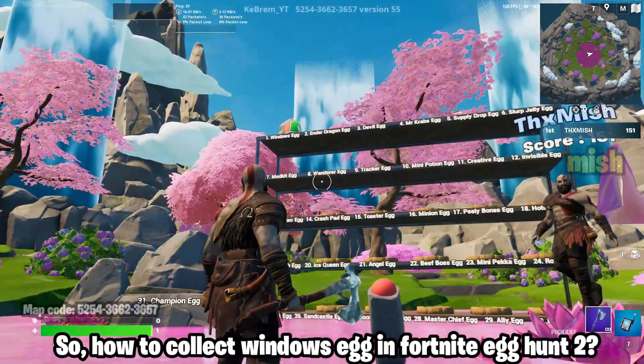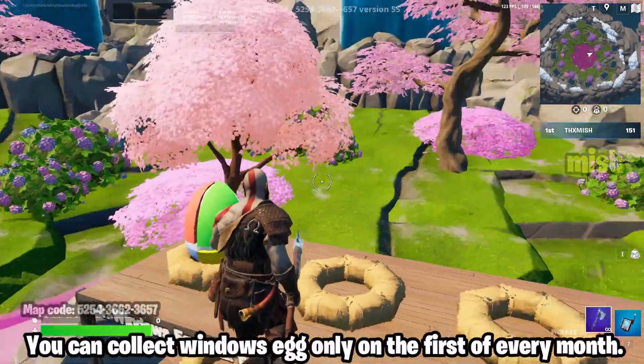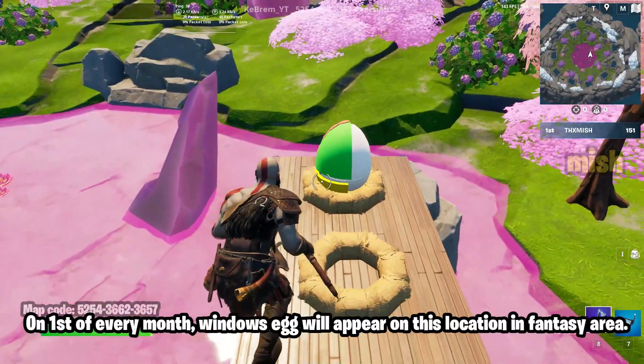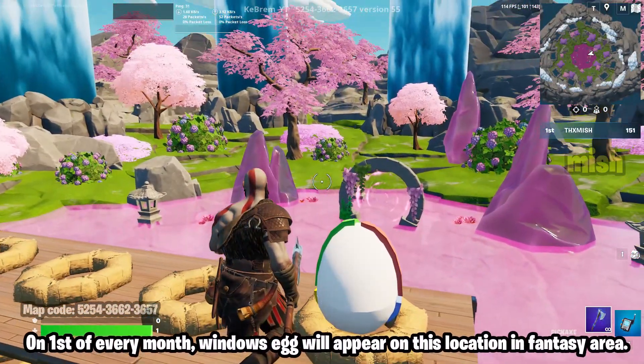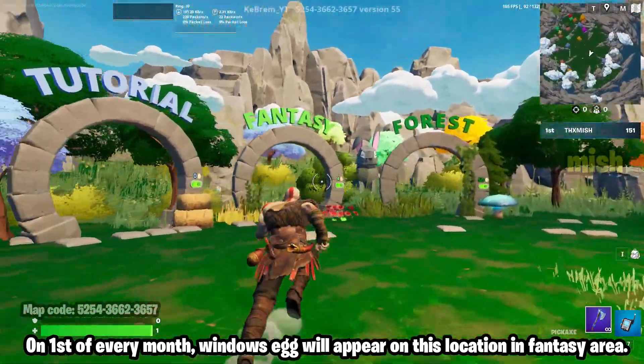How to collect the windows egg in Fortnite Egg Hunt 2. You can collect the windows egg only on the first of every month. On the first of every month, the windows egg will appear at this location in the fantasy area. Just go to this location and collect the egg.